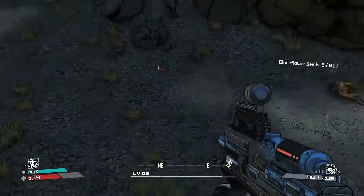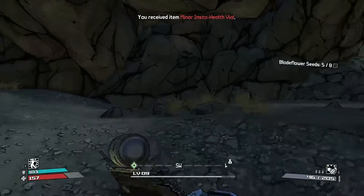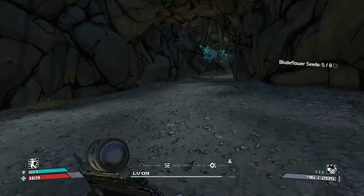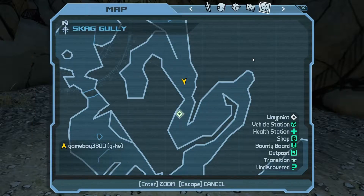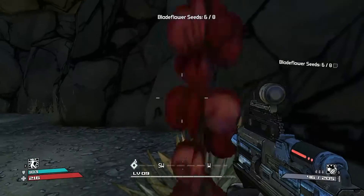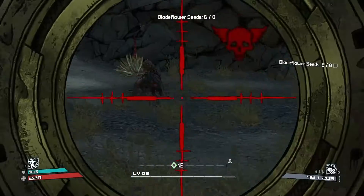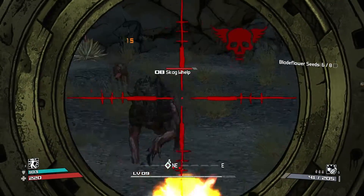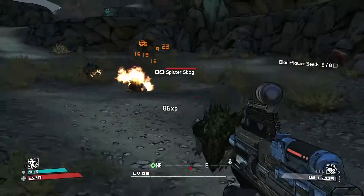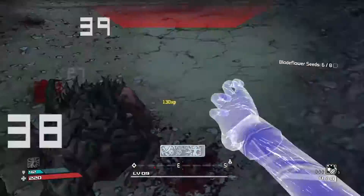I could have sworn I had a health thing — here it is. That should get us all the way back up — not quite. That minor healing kit should do something. Next flower seed is right through here. I'm glad I didn't go down from that badass — that was very tough. I guess no surprise since it's called a badass enemy.